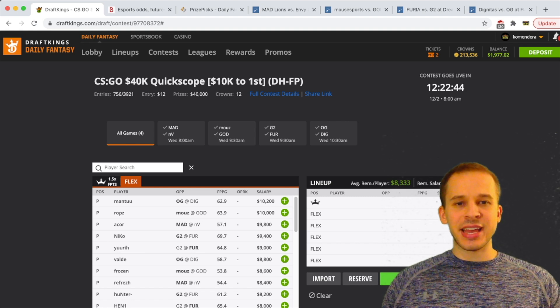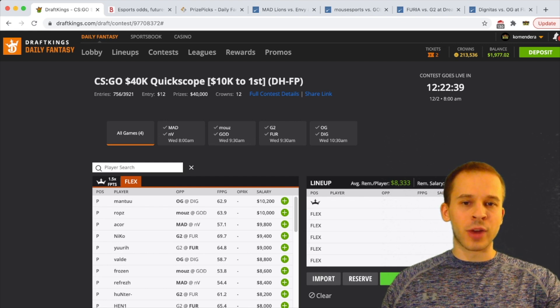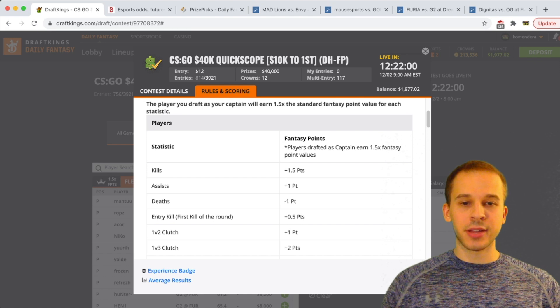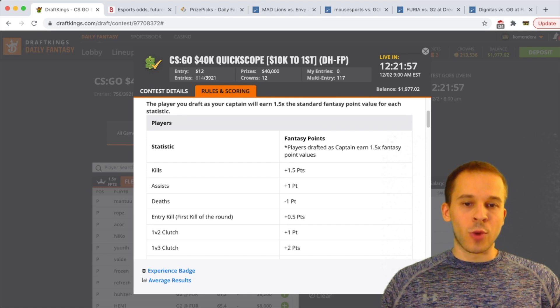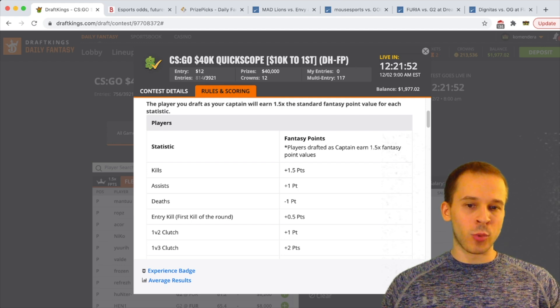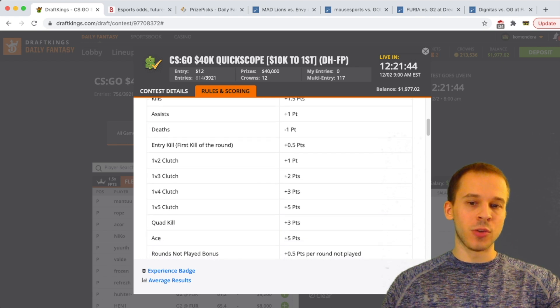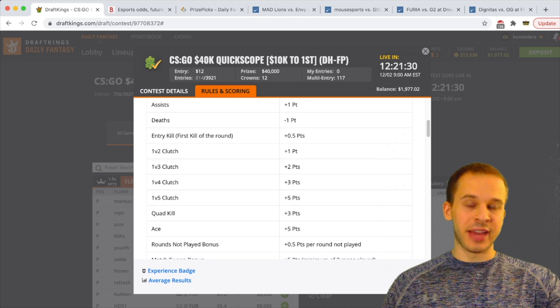Before we get into the in-depth breakdown, let's review how CSGO is scored on DraftKings. You get 1.5 points for every kill, one point for every assist, and minus one for every death. You get half a point for an entry kill — that's the first kill in the round. Then you get points for clutches: one point for a 1v2 clutch, two points for a 1v3, three points for a 1v4, and five points for a 1v5 clutch. Three points for a quad kill, five points for an ace — killing all five players on the other team.